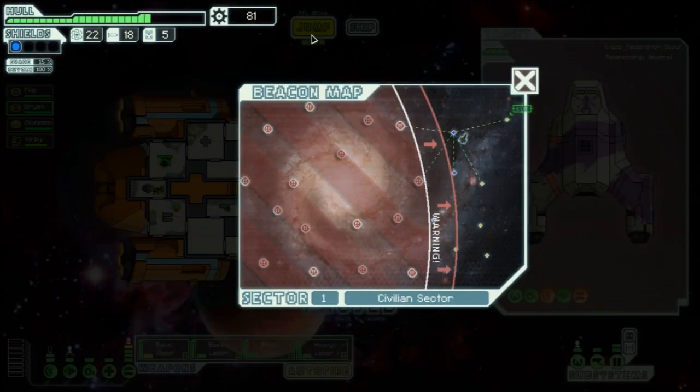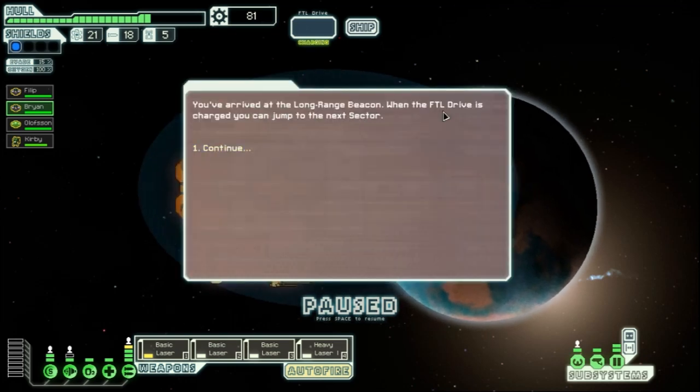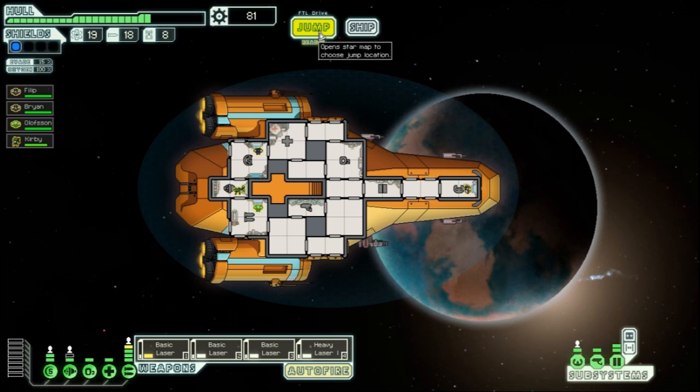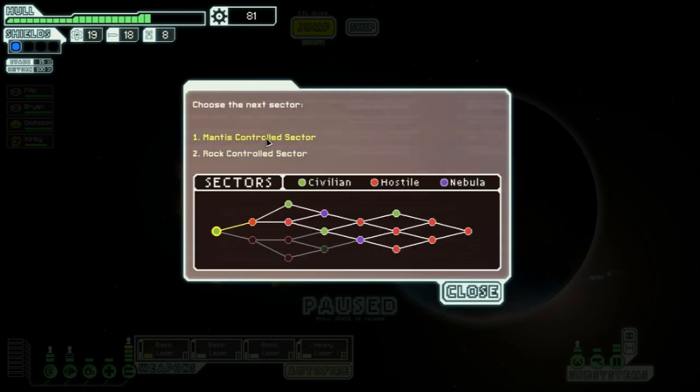We jump just one step ahead of the rebel fleet. At the long-range beacon a strange automated merchant vessel approaches and offers to refuel us — fuel 2, drone parts 3 — in exchange for our fuel. We accept since drone parts are more valuable than fuel. Now we have to choose between the rock or mantis sector for the next jump — we'll go rock sector.